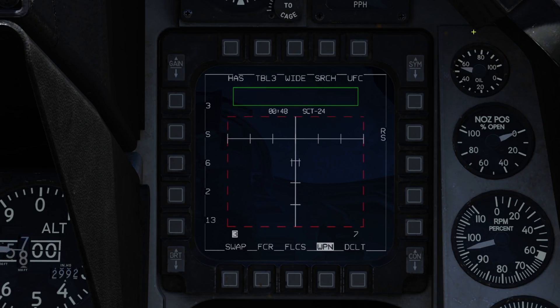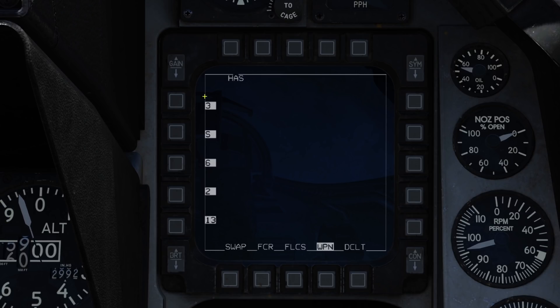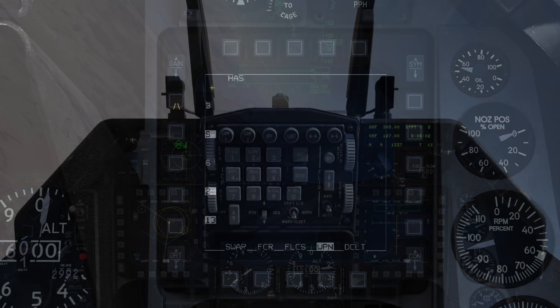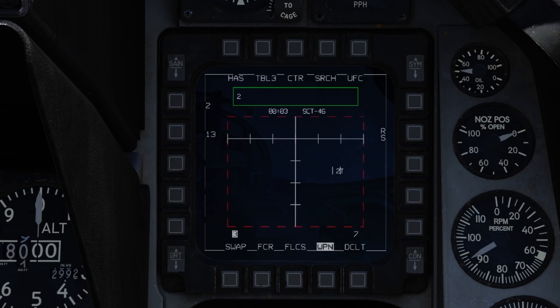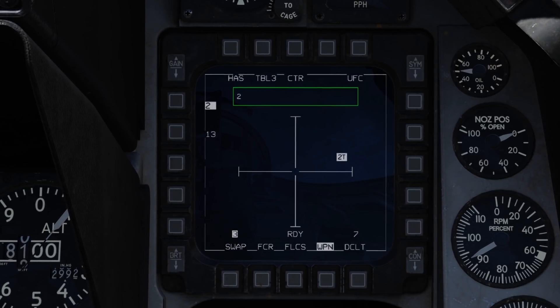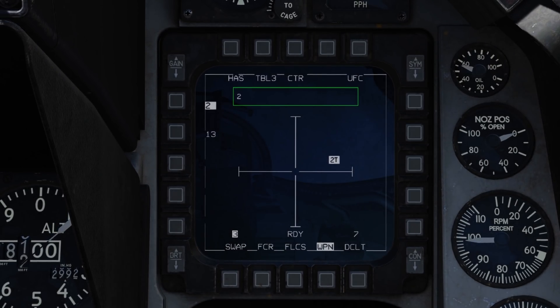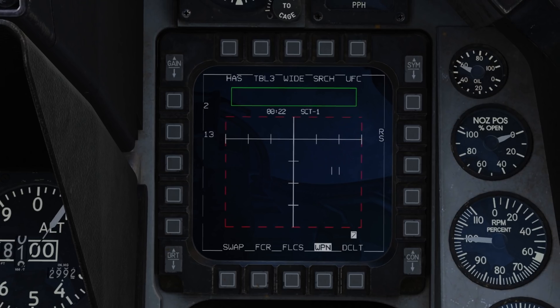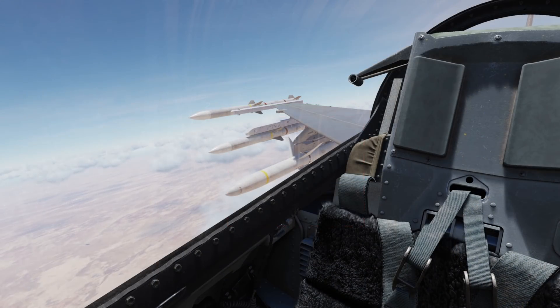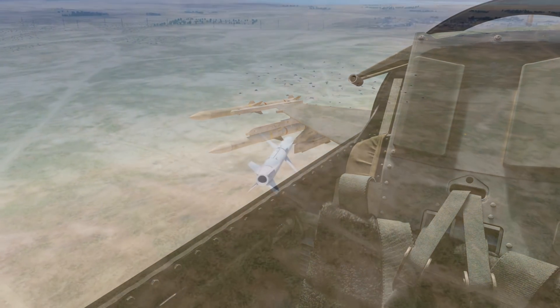So let's shoot some HARMs. Select an appropriate table containing your desired target with TMS left. Filter and adjust the field of view as desired, and then using your RWR and HSD as reference, fly towards the threat until you pick it up with the HARM. Slew the cursor over the threat box and press TMS up. This will hand off your selected missile onto the radar and enter boresight mode. Ideally you want to centre the radar icon but it's not required. Wait until 'ready' is displayed to indicate the handoff is complete, and then press and hold the pickle button to launch. Call out 'magnum' on the radio to inform your flight of the launch if desired.